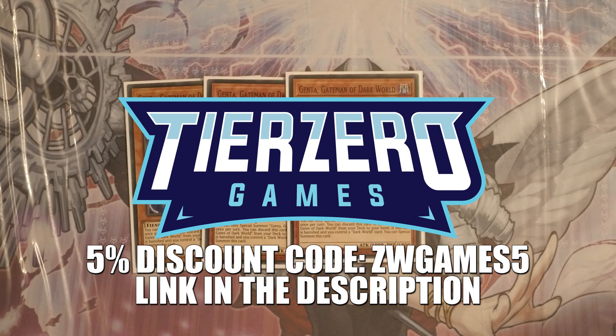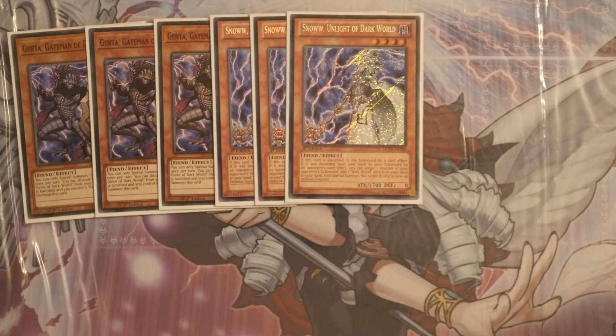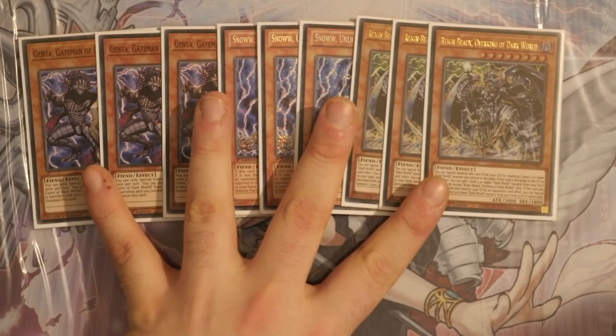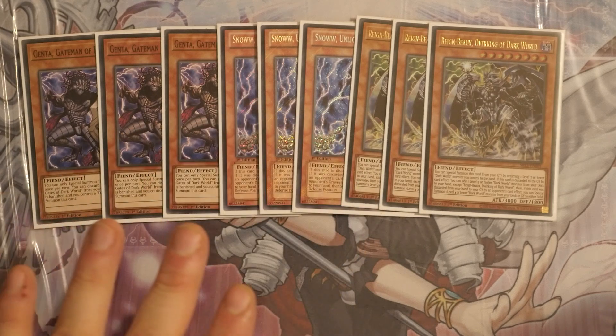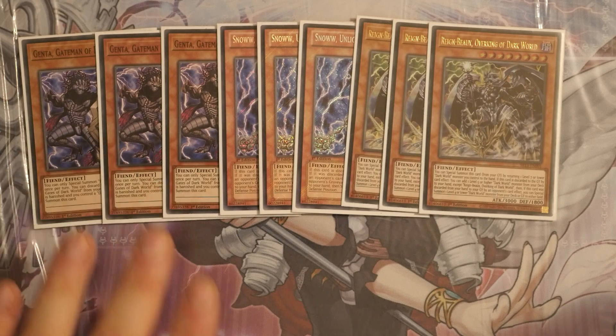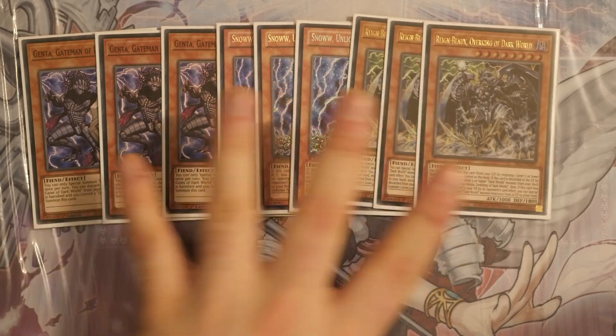Diving head first into the profile. We start off with Triple Genta alongside Triple Snow and Triple Rainbow — the cogs that keep the deck turning. Snow searches out any Dark World card; Rainbow lets you search out any level 5 or higher monsters, so you'll be going for your Greffas, your Silvers and your Golds. Genta is discard as cost to the Graveyard — it has to go to the Graveyard, so it cannot be activated under Rise Heart — and it allows you to search out Gate of the Dark World. Genta plus any other Dark World gives you a draw plus ultimately the second Dark World effect.